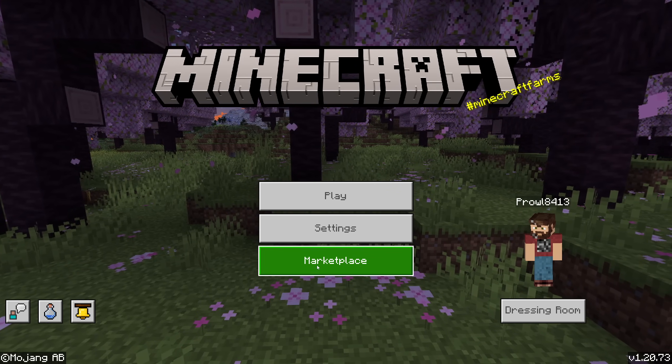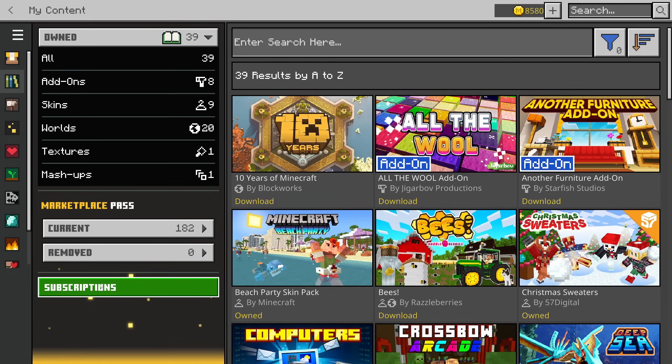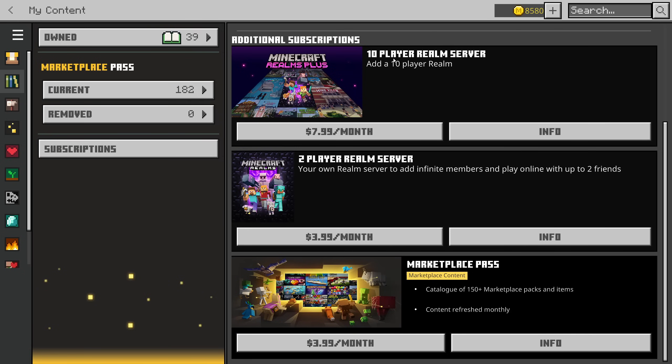Setting all this up is really easy. You just click on Marketplace, click on the three little books on the left-hand side, click on subscriptions and options, and then you'll see options for a 10-player realm, a two-player realm, or you can do the Marketplace Pass which gets you all the Realms Plus stuff without the actual realm itself. I'm going to go ahead and set up the 10-player realm right now so we can take a look at some of these really cool features.